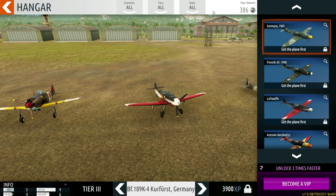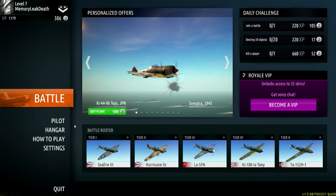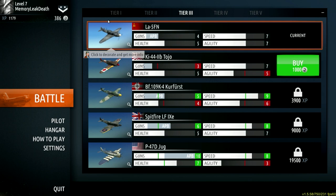I didn't play that many games, but they might have the progression set really high right now just to test things. In the hangar you can see all the planes you've unlocked. There's also the Battle Roster — if you look at tier three, for instance, if you have a thousand coins you can buy a fighter. They all have stats: guns, health, speed, agility. You have to unlock from top to bottom — you can't jump to whichever one you want.